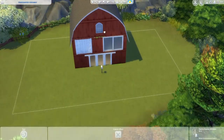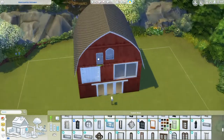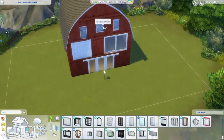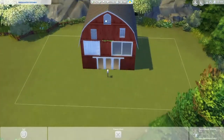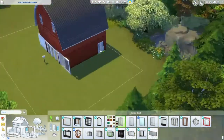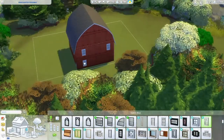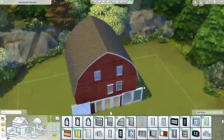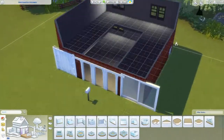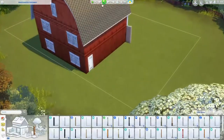I wanted something bigger, so I tried three of the shipping container doors side by side, which I thought would work perfectly. But then I was like, I want it to actually be a door because the sim renovated this to be a home — we don't want it wide open in the front. So I left my top door choices there for a bit while I looked at windows and stuff. Spoiler alert: I ended up choosing the shipping container door. It just felt like the most fitting choice.